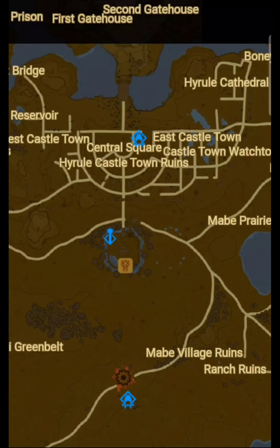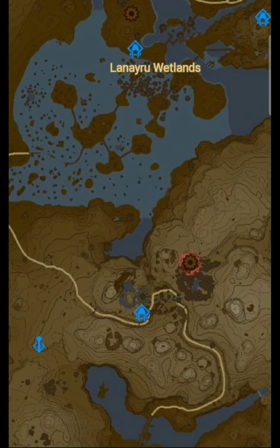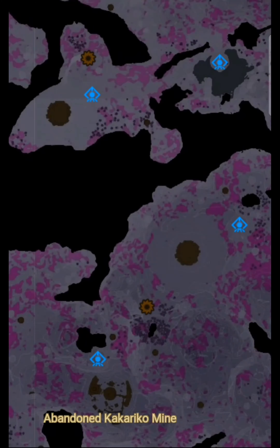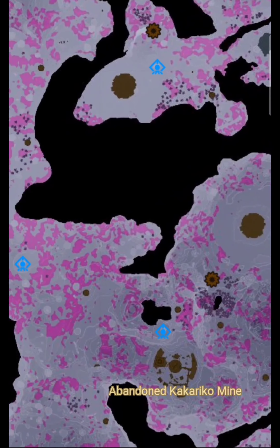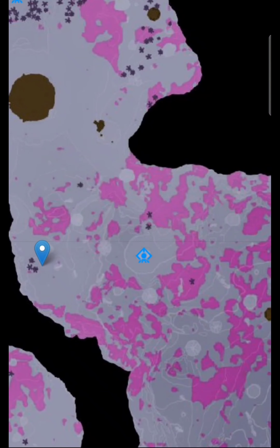Then make your way from Lookout Landing down towards Kakariko Village. Go inside the chasm and head over to the Korom Light Route.